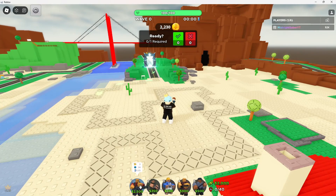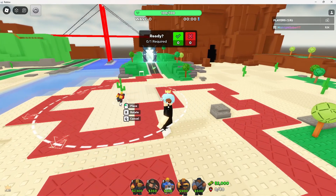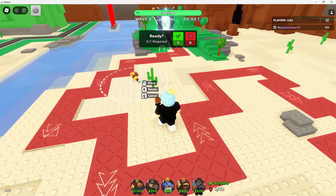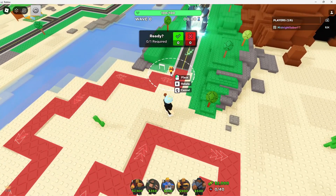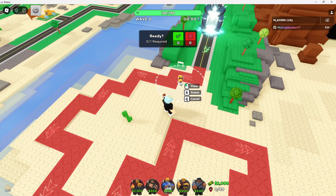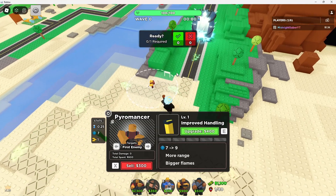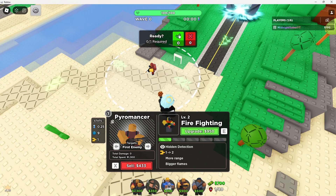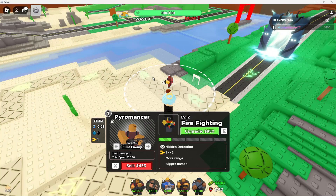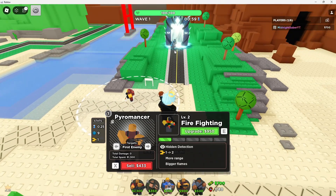So we are in here. Our loadout is Minigunner, Soldier, Trapper, Pyromancer, and Warden. A good place for Pyromancer is around here — up here. I think I'm going to go here. Personally, I think this is a good spot. I'm just going to upgrade a little bit, hit the little yes button, and then we're just going to wait.